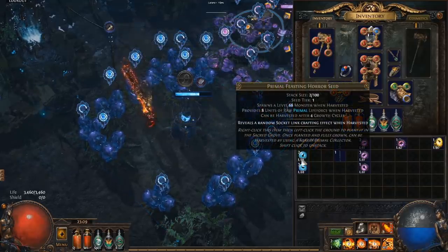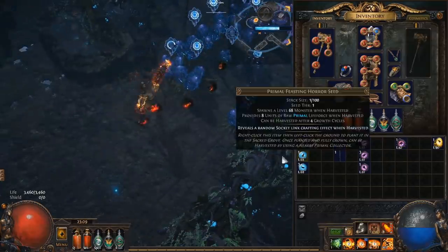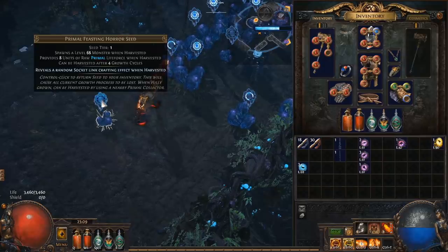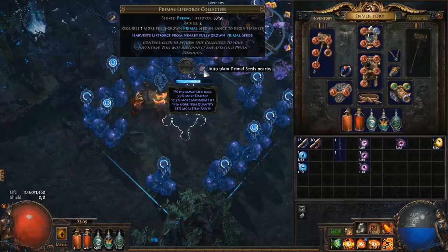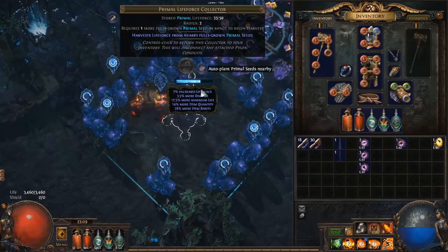Planting your tier 1 seeds is really easy — you can just right-click them and then place them around a collector. You need a collector to be able to harvest them, so there's not much use just planting them randomly. The easiest way to plant a bunch of tier 1 seeds at once is to click the little hand above the collector, which auto-plants all tier 1 seeds nearby.